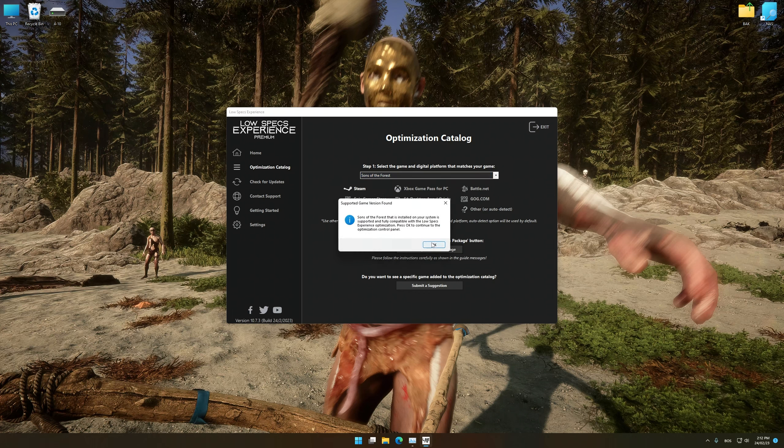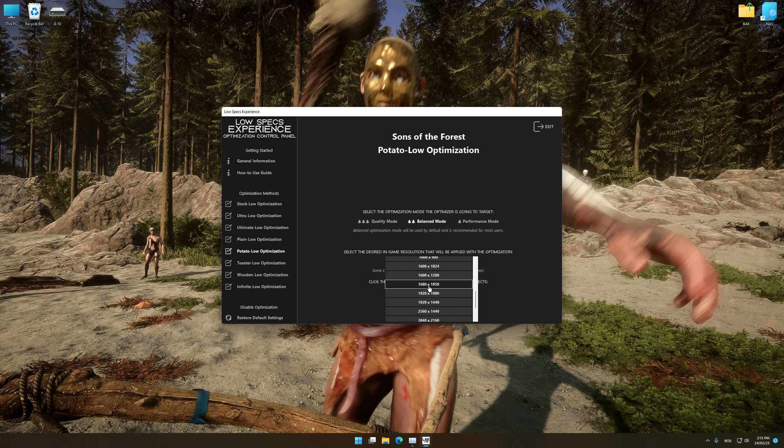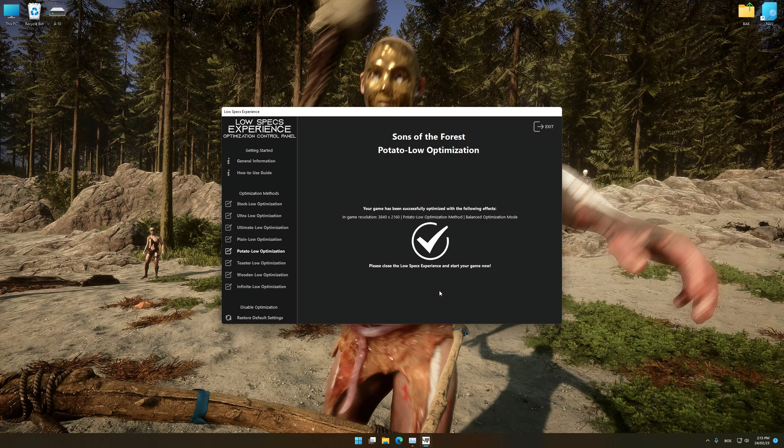Low Specs Experience will now automatically check if the game version currently installed is supported by this optimization. If it is, press OK and the optimization control panel will load. When the optimization control panel loads, simply select the optimization presets and the resolution you would like to render your game at. This is something you will need to experiment on your own in order to see what works best for your system. Once you decide which optimization presets and resolution you are going to use, press the Execute Optimization button, and then start your game.